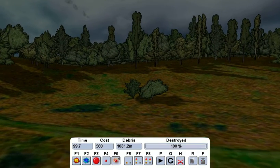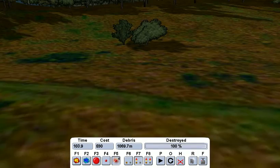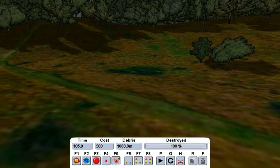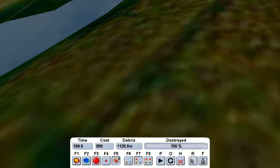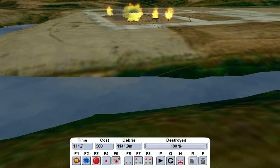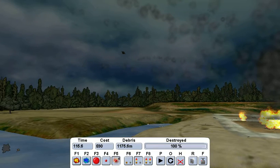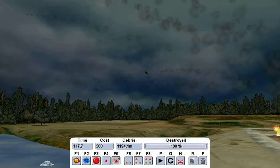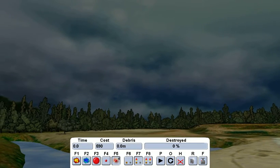Yeah, I already see smoke coming from the forest. This was probably a bad idea. I see smoke coming from the trees. It's spreading all around. This just in: multiple towns are spreading some fires due to the large fire bomb that happened. Okay, let's just reset the building.